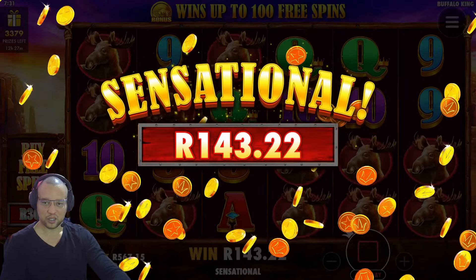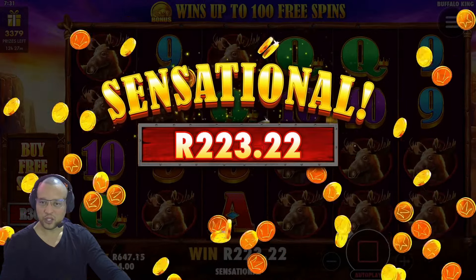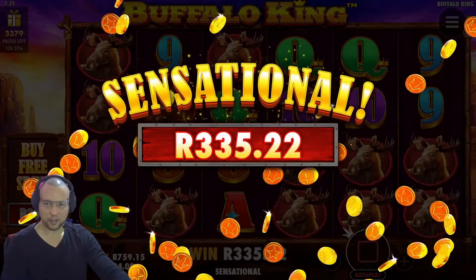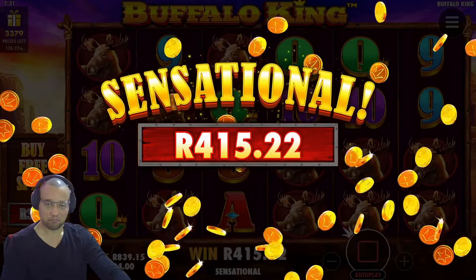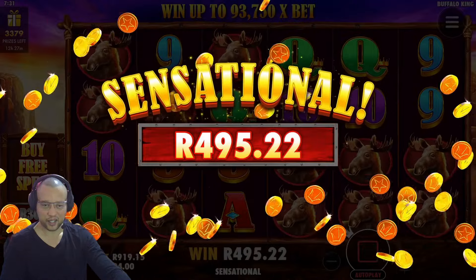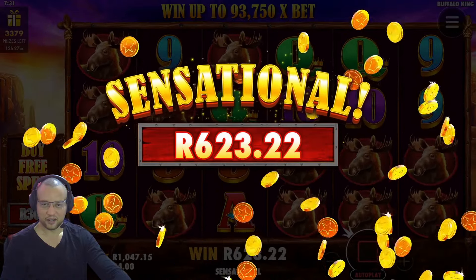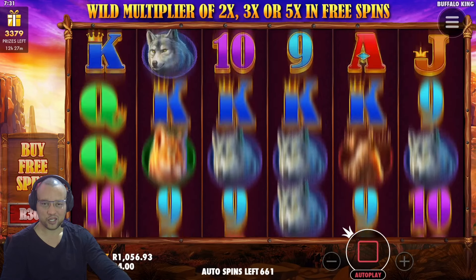Nice line hit there with some moose. Got a few double moose in each reel, which does pay nicely. What did we end up on that tumble? 400 Rand, taking us back up to our starting balance after 300 spins, which is good. We actually hit 1,000 Rand — nice. 640 Rand on one spin.